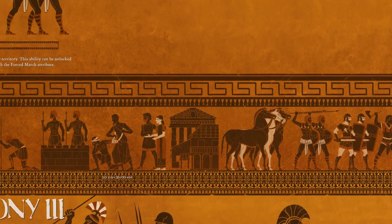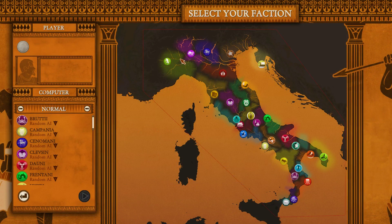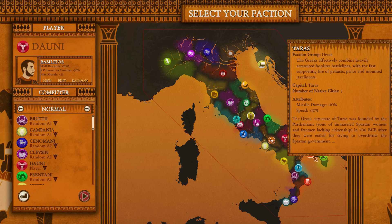Let's jump into the Unification of Italy. We're going to have choices from around 30 different tribes. Each tribe has its own bonuses — for example, this one here has defenses and max morale down, but melee damage, charge strength, and speed are up. Every single tribe falls into a faction group. The Illyric faction group basically determines what your buildings are going to be like and what units you'll have access to — kind of like play styles.